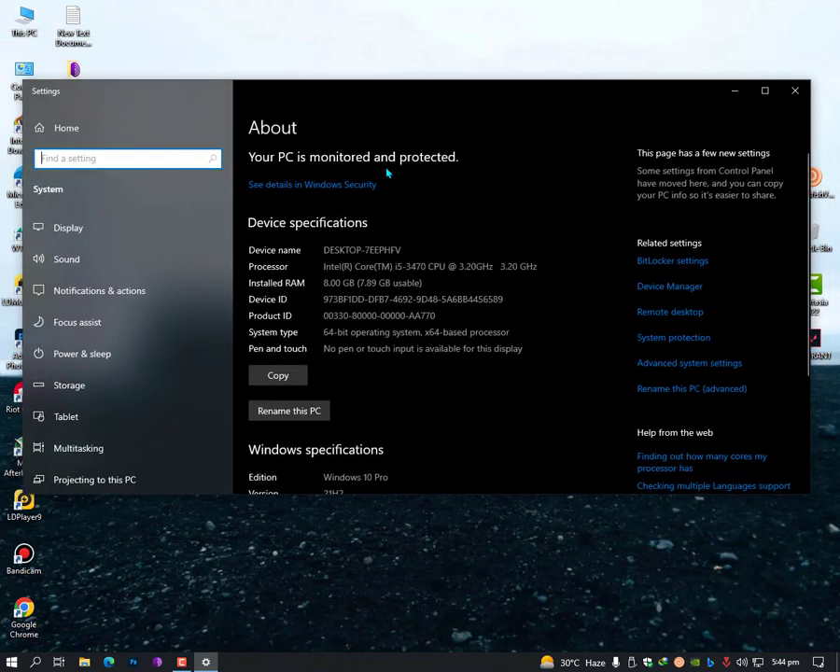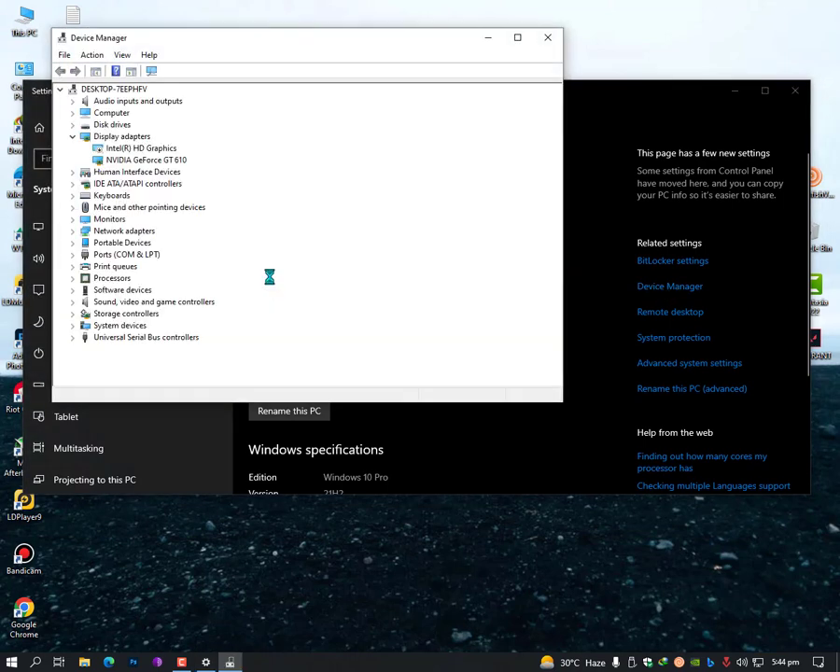If still not solved, then right-click on your PC, go into Properties, then on the left side find Device Manager. Here you need to find your graphic driver.